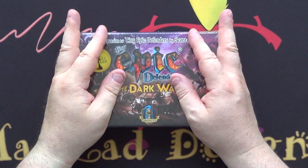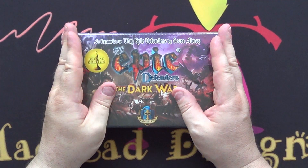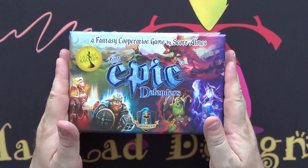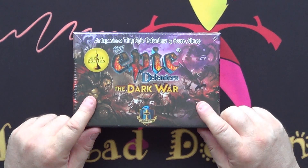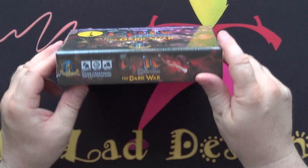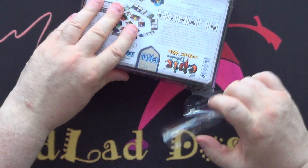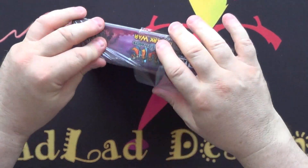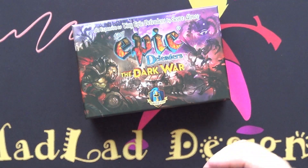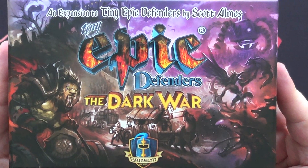Hi guys, Andy here again from Madlog Designs, continuing the unboxing of Tiny Epic Defenders. In the last video we did Tiny Epic Defenders the actual game, second edition. In this one we are going to be unboxing Tiny Epic Defenders: The Dark War, the expansion. I'll get rid of the shrink wrap so we can see it properly - there we go, that goes over there. So there we have Tiny Epic Defenders: The Dark War.